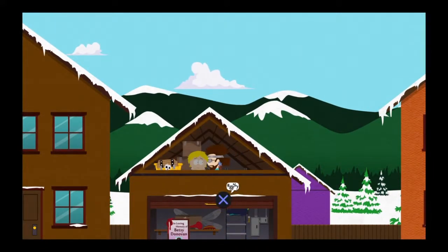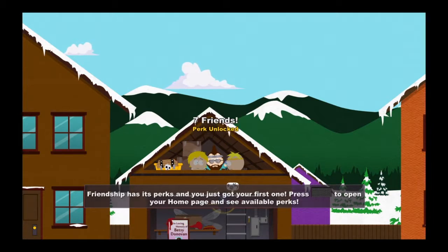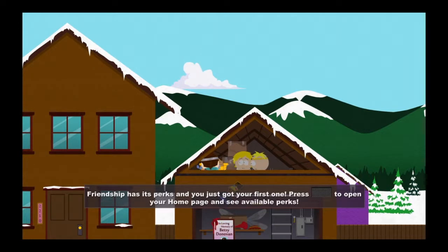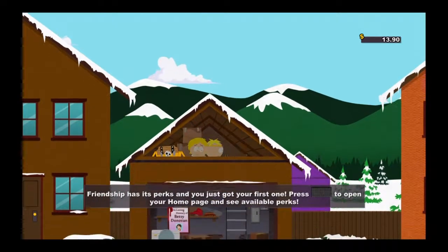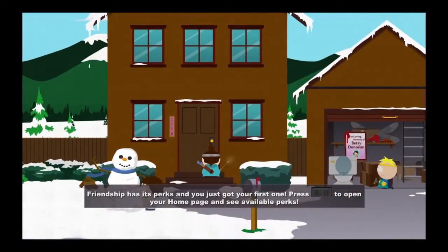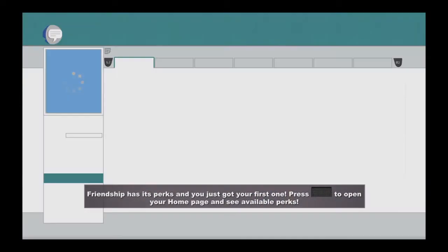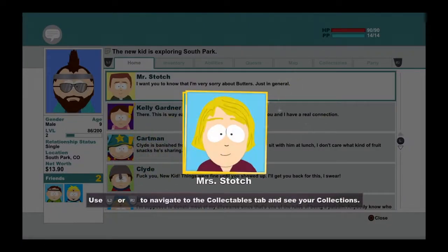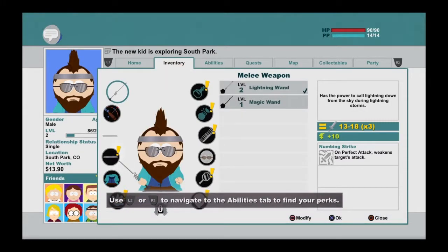If this is Clyde's house, why does he have a kid up in his attic? 'Don't believe everything you read on Facebook.' 'Who the fuck are you?' Can't do anything here. I got one friend, two friends, three friends, four friends. That works for me. Just looking through my stuff to see if I can add anything. The cloak I can change later in the game if I get a better outfit.